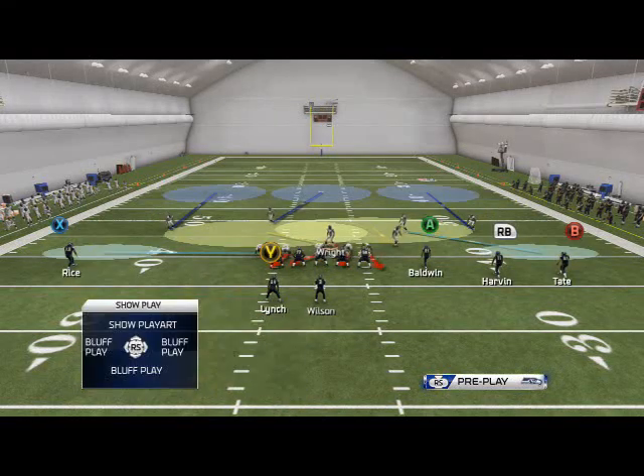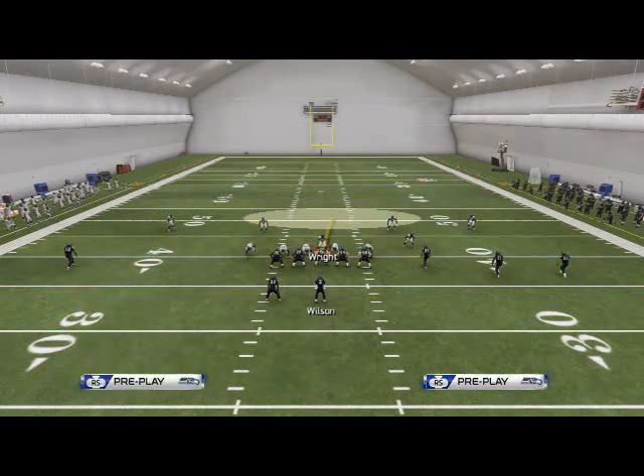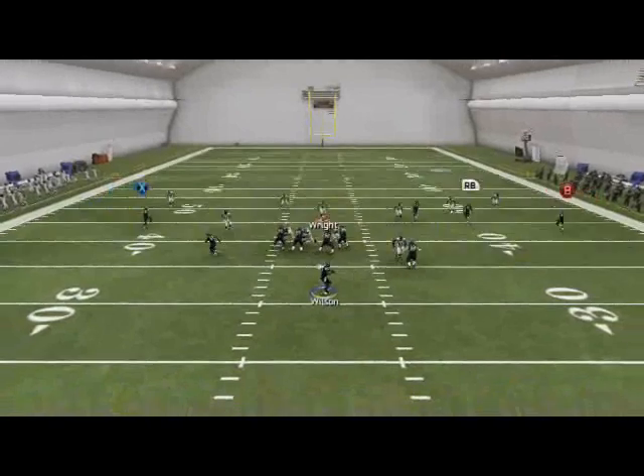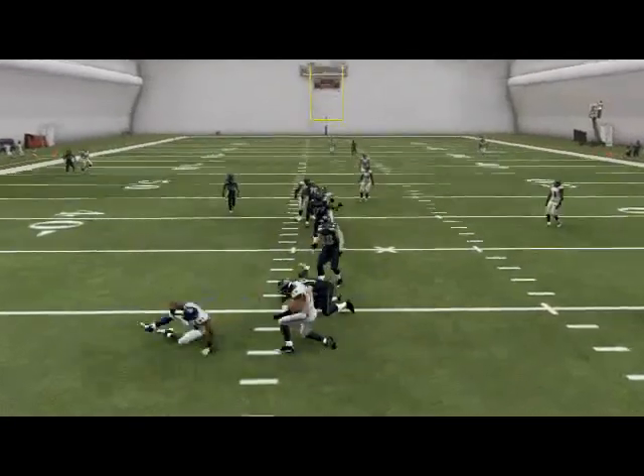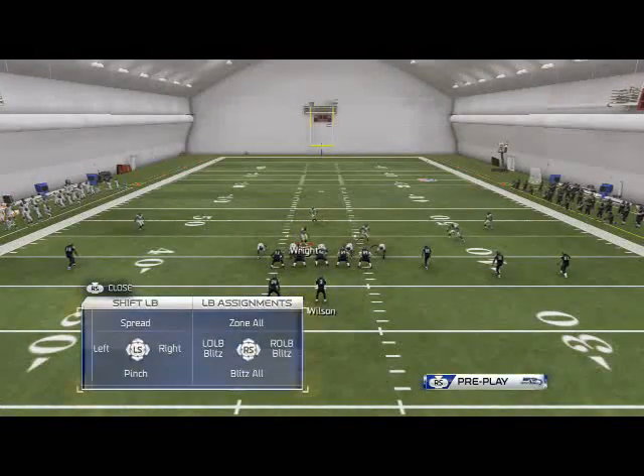So real quick, one more time: base the line, shift your linebackers to the right, shift your D-line to the left, user this guy KJ Wright right here — it's going to give you that right edge pressure. Oh, we forgot to re-blitz that guy down, my apologies — make sure you're re-blitzing that linebacker.